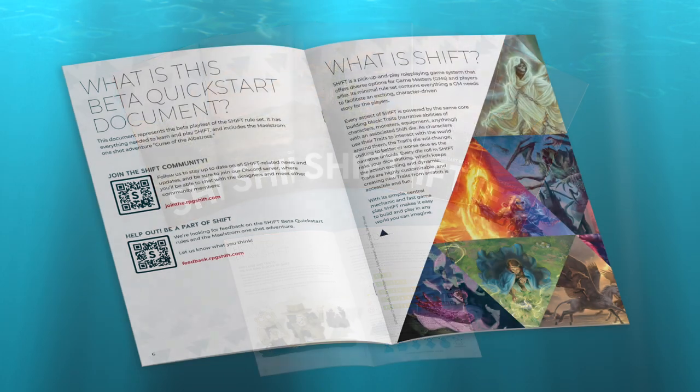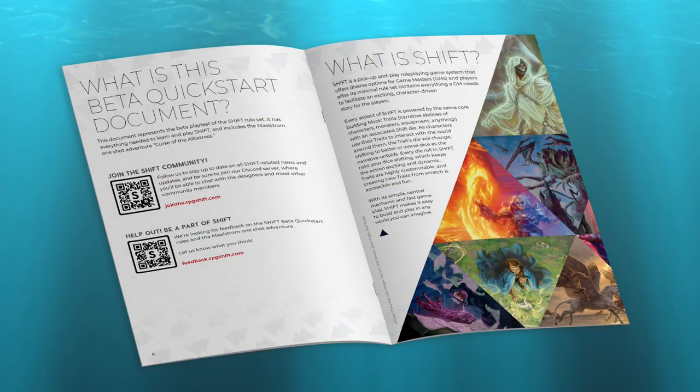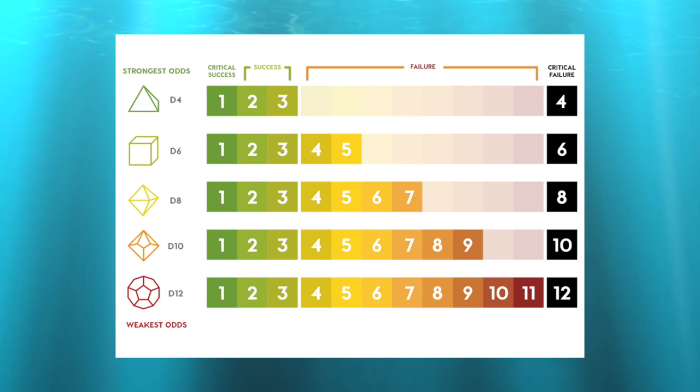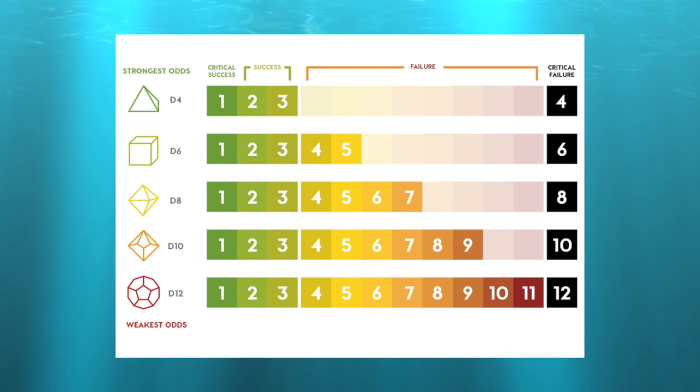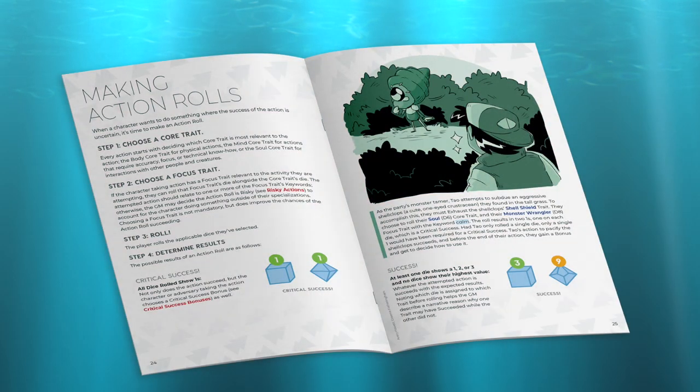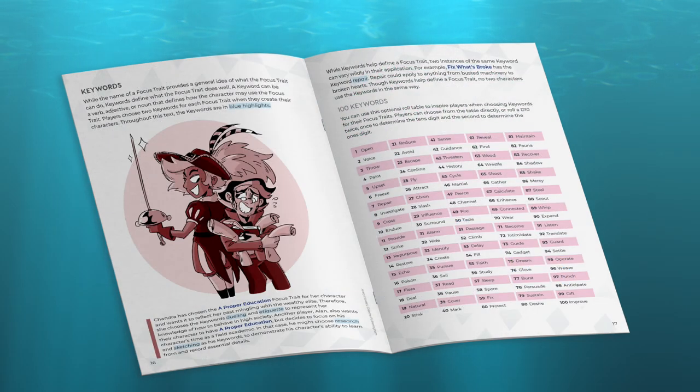Instead of ability scores, your talents are represented by individualized traits that have an associated die from a D4 up to a D12. A roll of a 1, 2, or 3 is a success no matter which die is rolled. So for your best traits you're rolling a D4, and for your worst ones you'll be rolling a D12. But a crit success or crit failure on any roll means that your associated die shifts up or down. So if you get a 4 on that D4, that will be a crit failure — that die will become a D6 until you rest or recover, like by rolling a 1 on it.